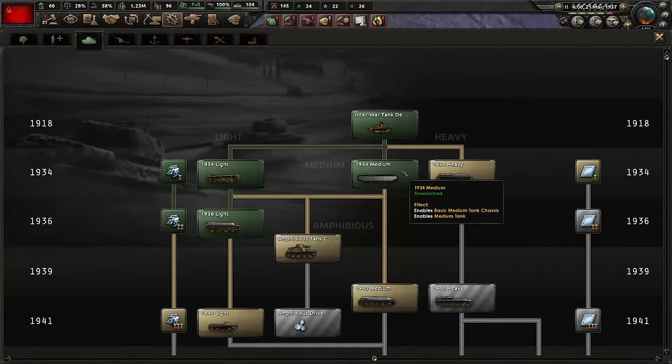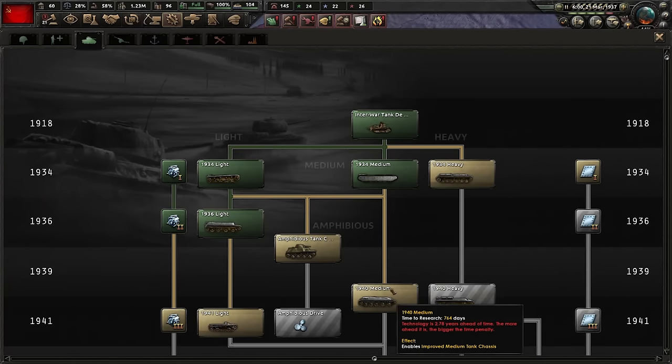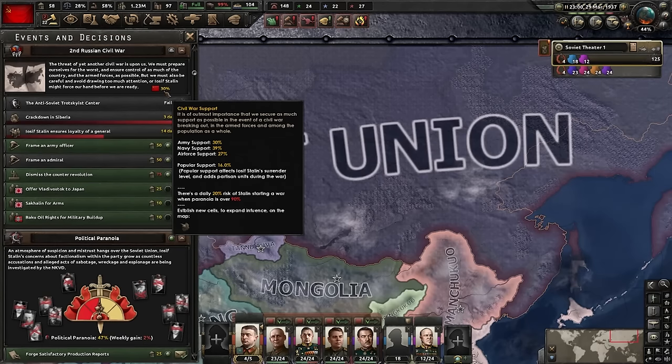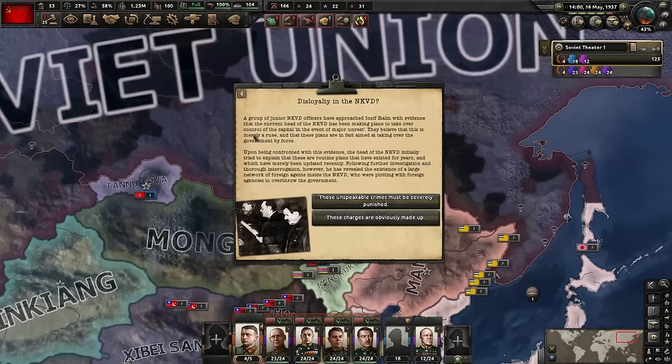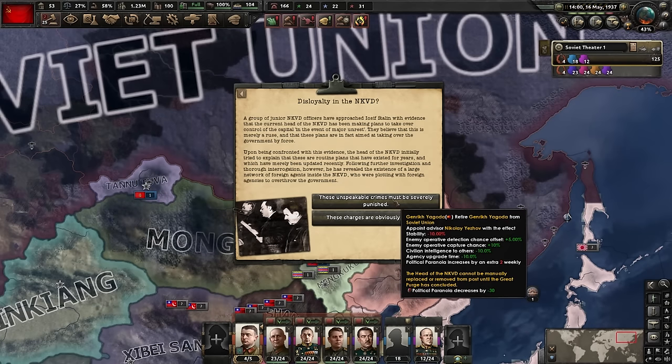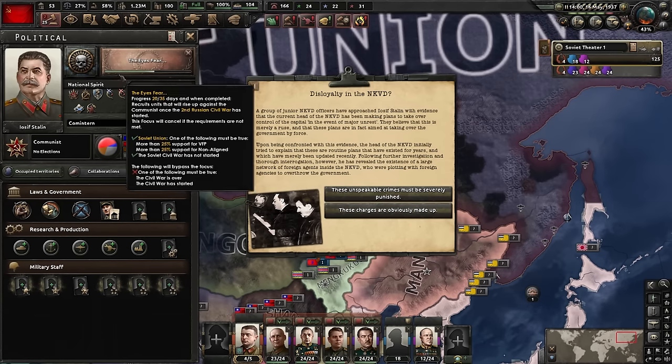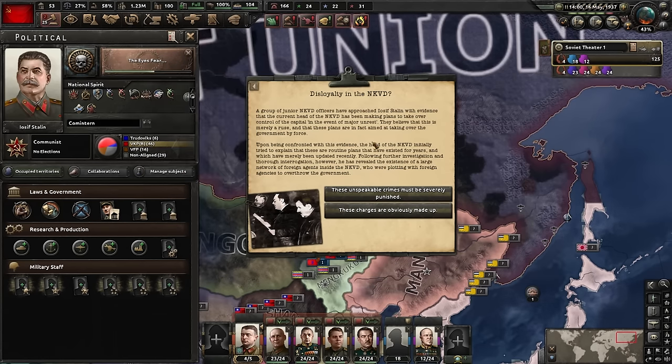We've got our basic medium tanks researched. I should probably get the armor as well, but I'm not going to design any tanks just yet - we've got a civil war upcoming. Look at that: 40% of the Navy is with me, 30% of the army, 27% of the air force. You've not been running your country very well, Stalin. Stalin has finally realized there's disloyalty in the NKVD. That's the only way to replace the guy ahead of the NKVD - through these events, which seem kind of random. But if you're playing Stalin, you'll probably have ways to influence it.